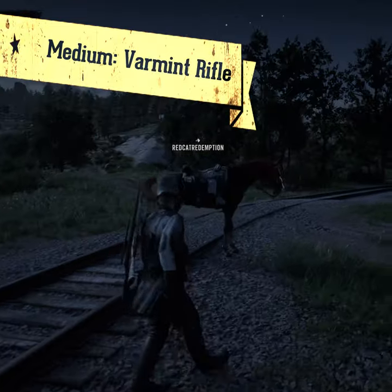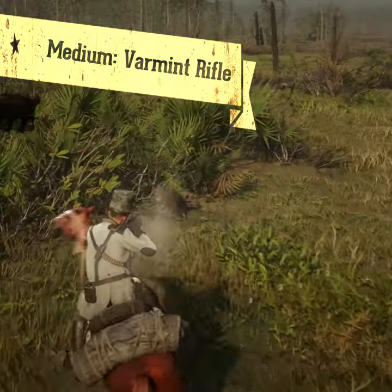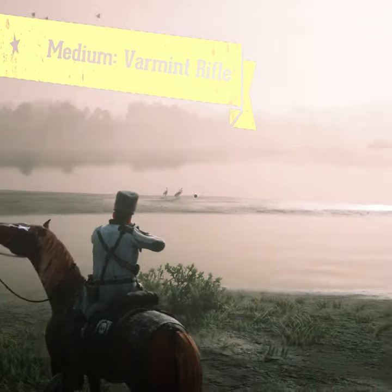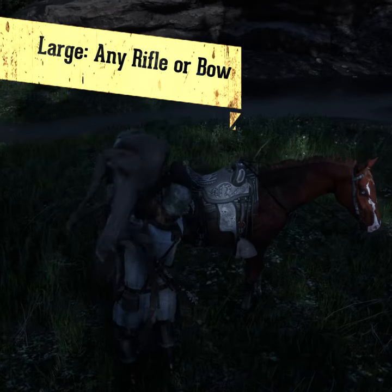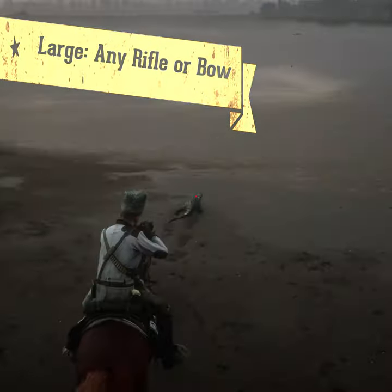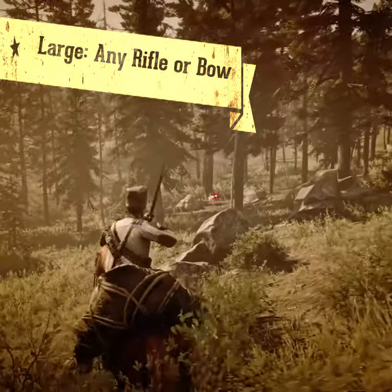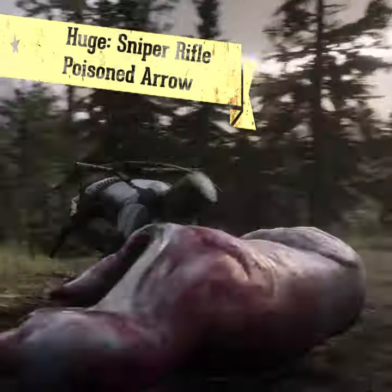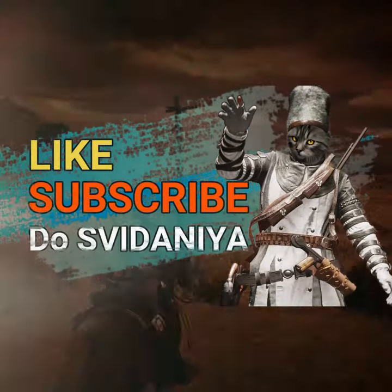For medium-sized animals, like rabbits, snakes, or bigger birds, you should only use a Varmint rifle. For birds, you can even use sedative ammo. For larger animals whose carcass can be stowed on a horse, you have to use a rifle and go for the headshot — a bow is also fine. And for the biggest, like grizzly or wapiti, go for the sniper rifle and a headshot, or a poisoned arrow.